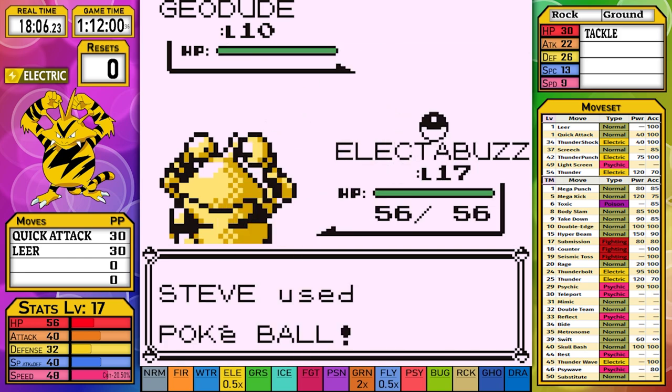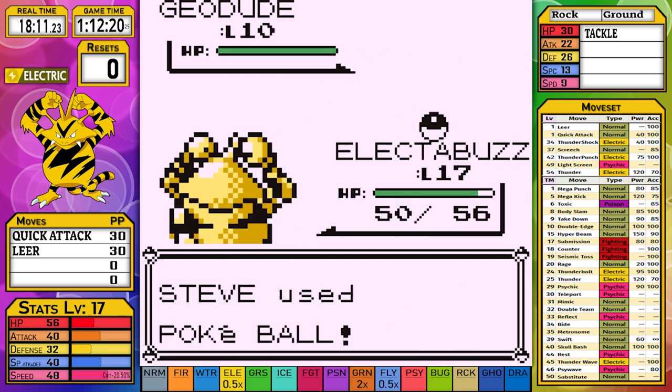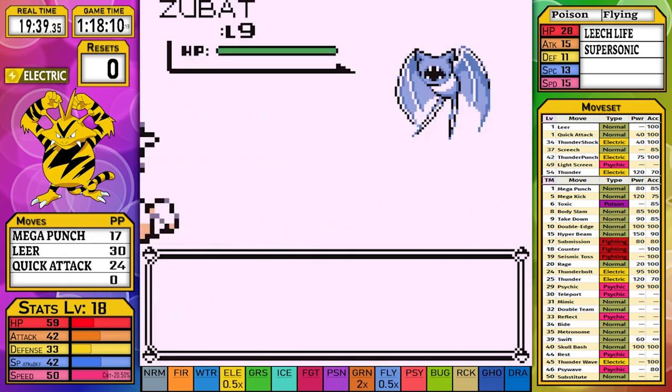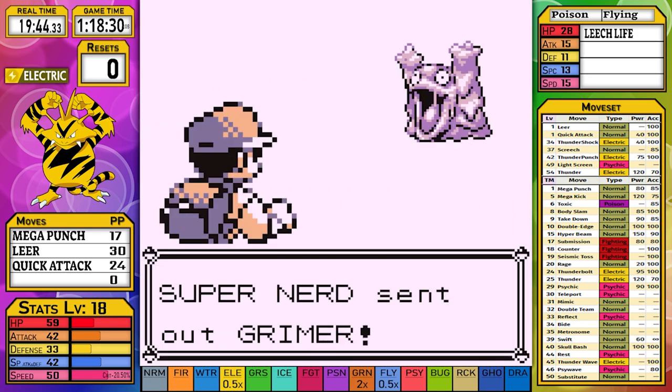Stay tuned for some clips at the end on just how I discovered that level 15 was the right level to go into Brock at. Unlike most runs, we have something extra to pick up in Mt. Moon this time: Mega Punch. Mega Punch is a massive improvement over Quick Attack and makes the run significantly more consistent up until Body Slam.